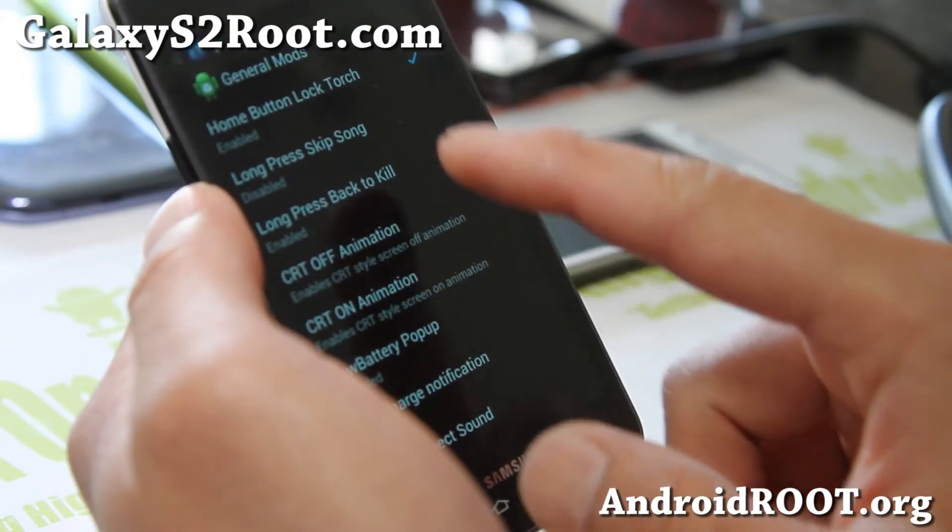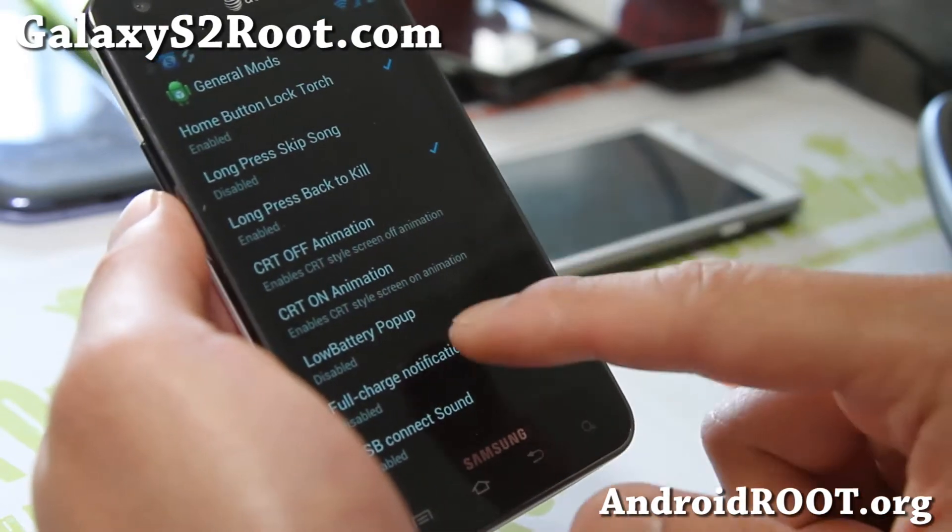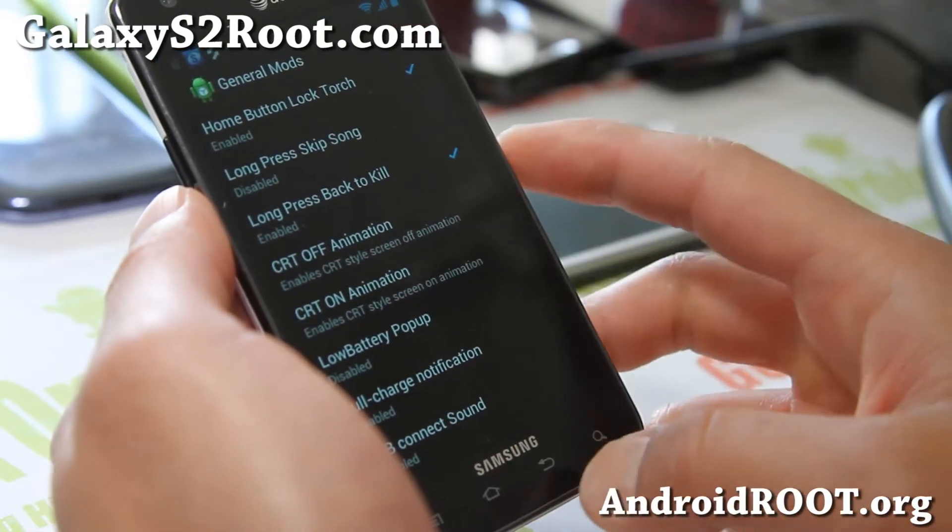In settings, right there — home button, lock torch. So that's what I was talking about. And you can also mess with CRT off and CRT on.